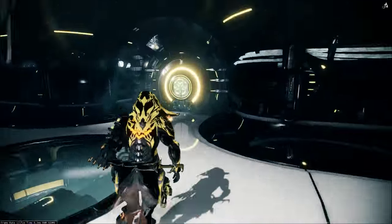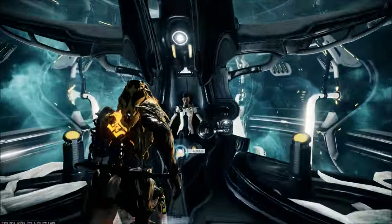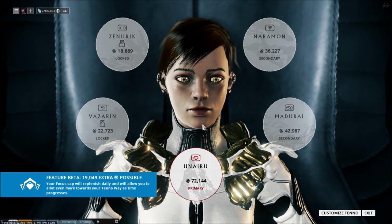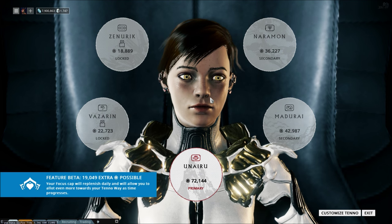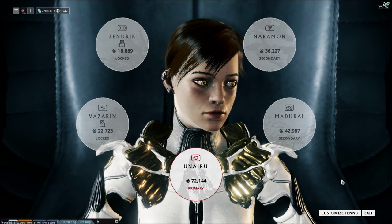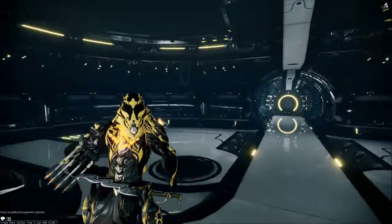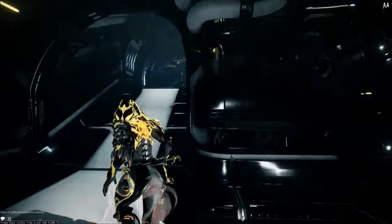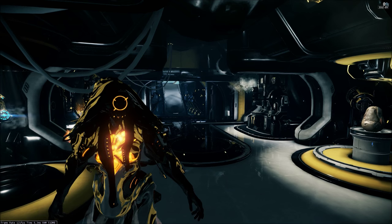The Focus system — down here at the operator — has five schools of focus. You'll have your primary, which is your main one, but you can get experience for all five. To begin getting experience for any of these, you'll need lenses, which drop from sorties. You get your first lens at the end of the Second Dream quest. So running sorties is pretty important for this, or trading for lenses if you're not a player that has the gear necessary to run sorties.